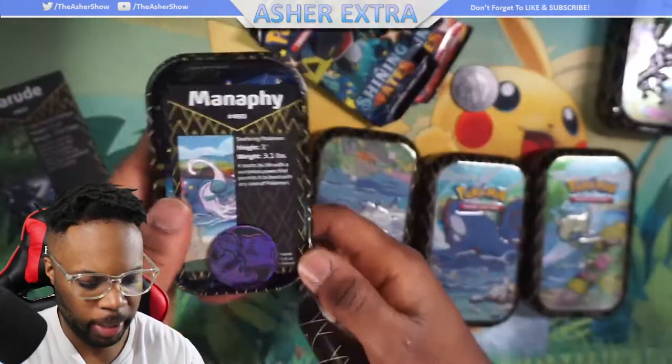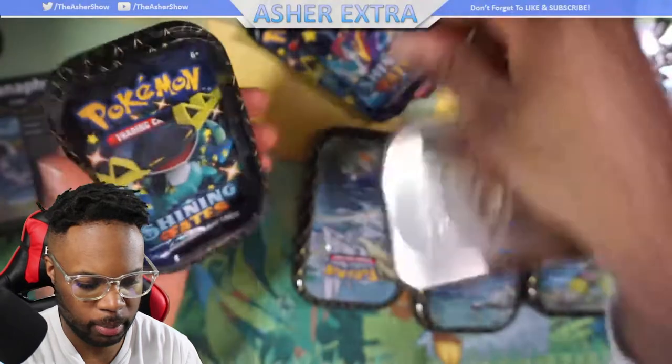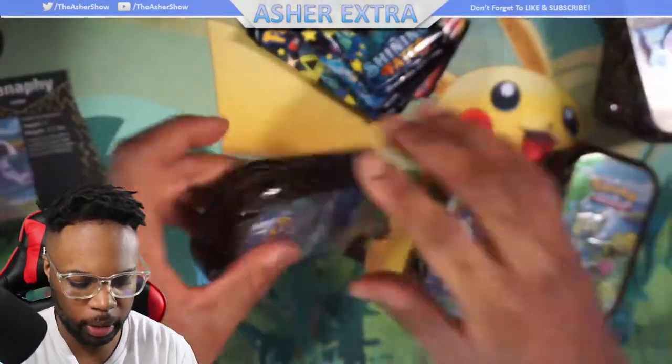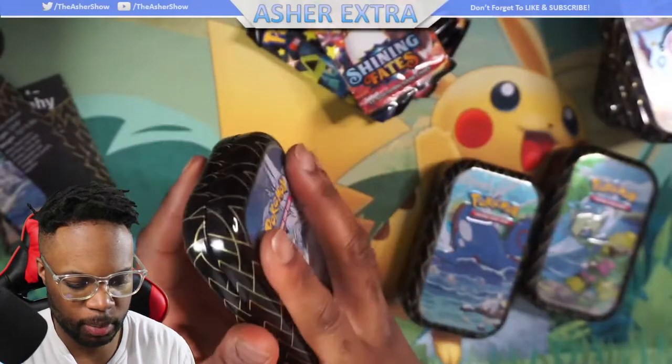Let's go through the others - Manfi. The coins are all the same I'm assuming. The packs are the exact same size as the tin, there's almost no wiggle room in there. There are some Reshiram facts if you guys want to read that. The reason why these are mini tins is because they also came out with full-size tins.